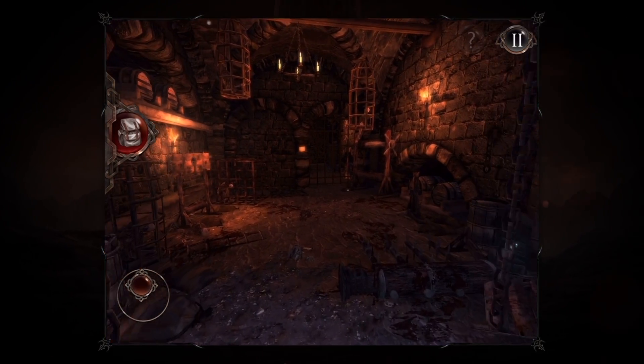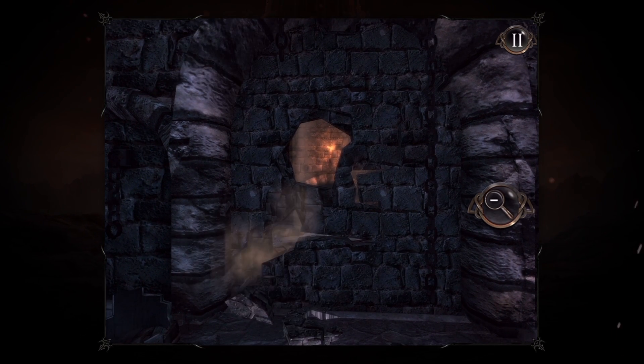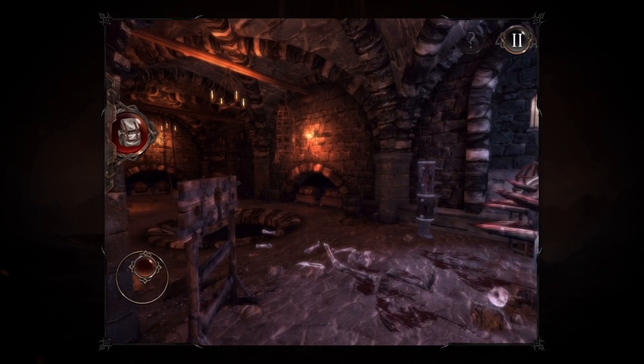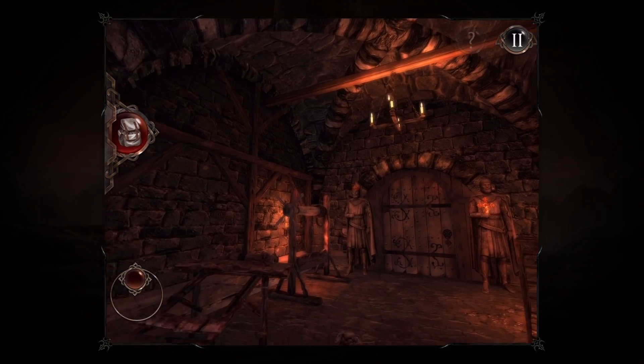At Short Break Studios we always wanted to create a truly amazing first-person experience that would stand out among other mobile adventure games. The dark fantasy world of the original Hell Raid gave us a perfect setting for our own unique game of puzzles and exploration.